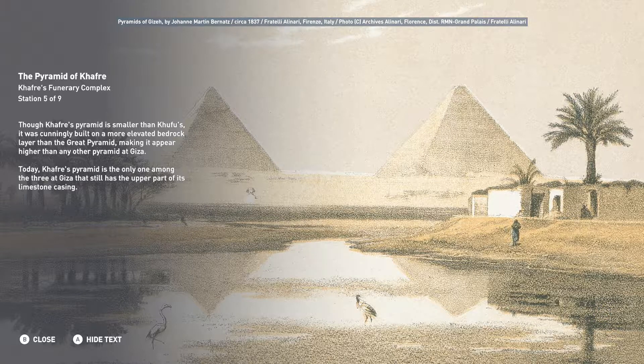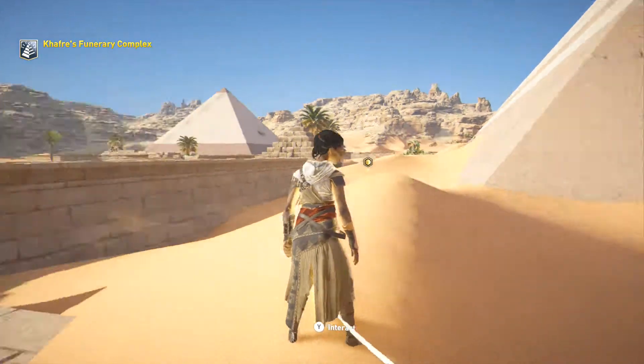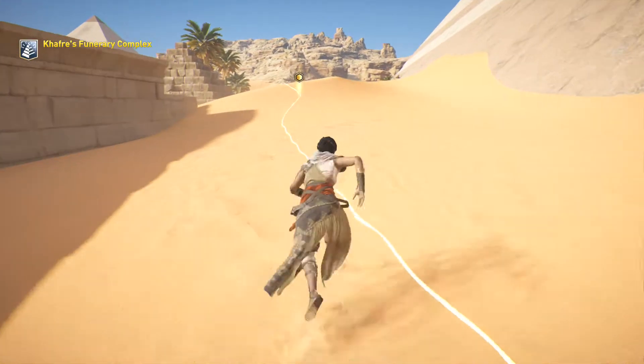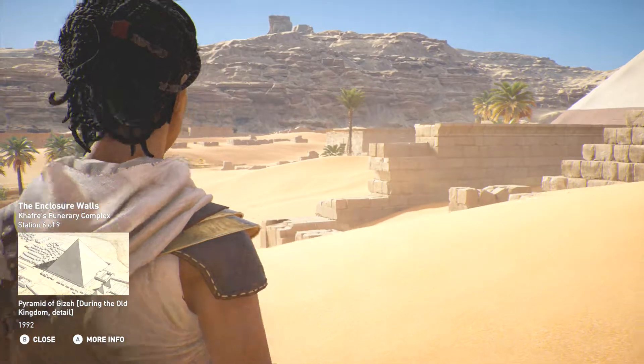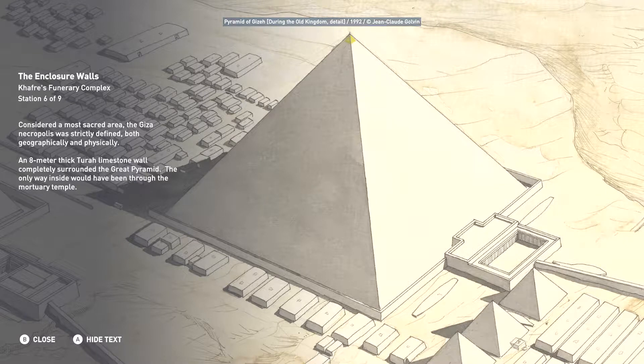Don't mind me about that epic fail on the fourth station — I was trying to climb onto a horse there and accidentally hit interact, just to repeat the fourth station again. I know everybody's looking for an encore presentation. Next station: considered a most sacred area, the Giza necropolis was strictly defined both geographically and physically. An eight-meter-thick Tura limestone wall completely surrounded the Great Pyramid. The only way inside would have been through the Mortuary Temple.